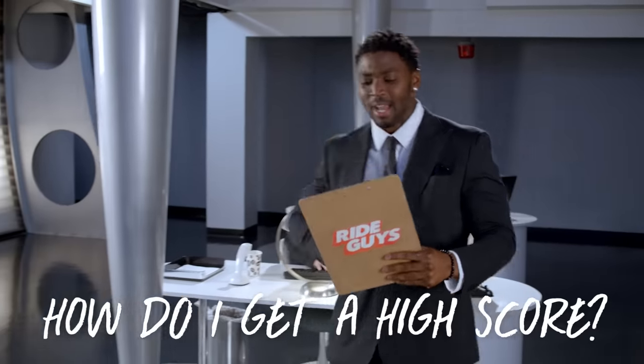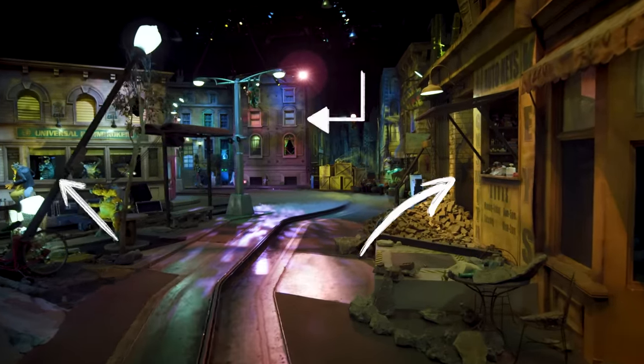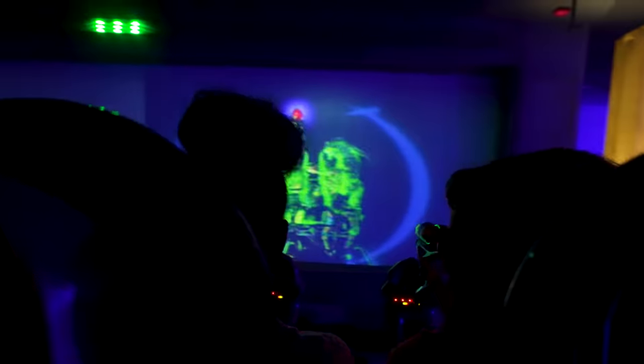Do you have any tips on how to get a high score? Well, they don't call me Dylan the Galaxy Defender for nothing. Who calls you that? There are aliens lurking everywhere in this attraction, so be sure to look at windows, posters, parking meters, everywhere. And look for glowing objects to aim at.